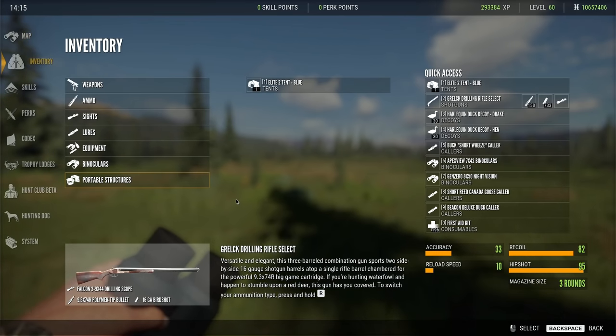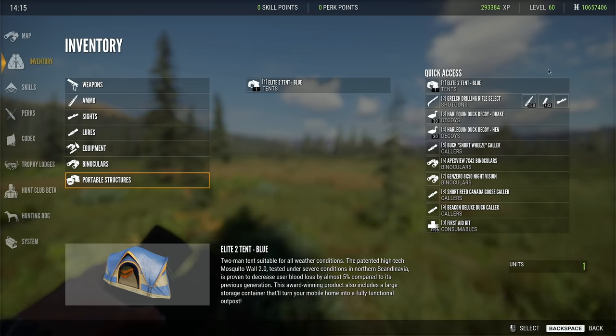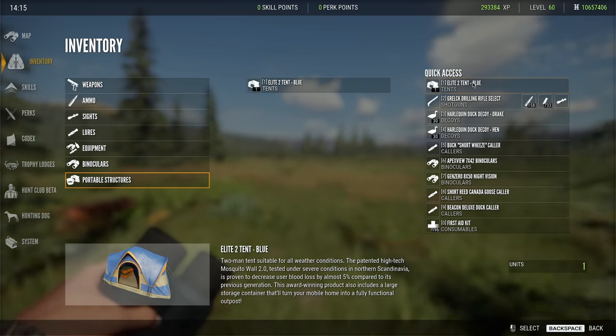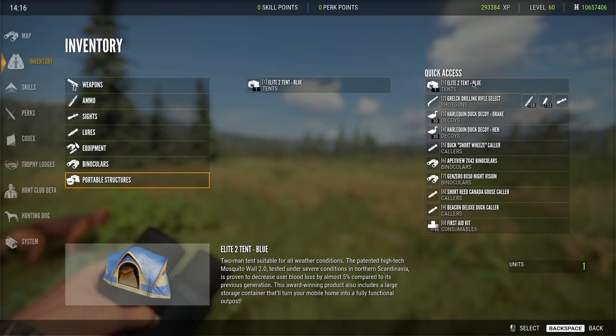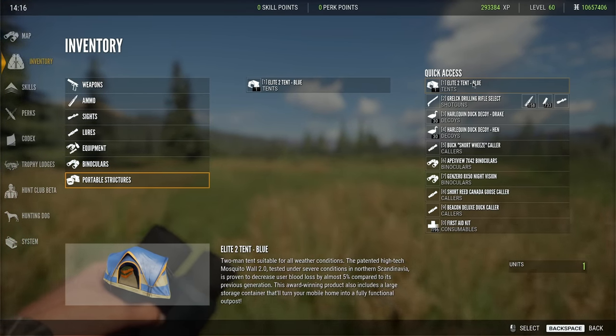So let's go ahead and open up our inventory and look at everything I've got. I have one tent on me, and that is so that I can place it down and grab any stuff that I'm not able to carry on me, like the blinds and anything else that we aren't able to fit on our character.